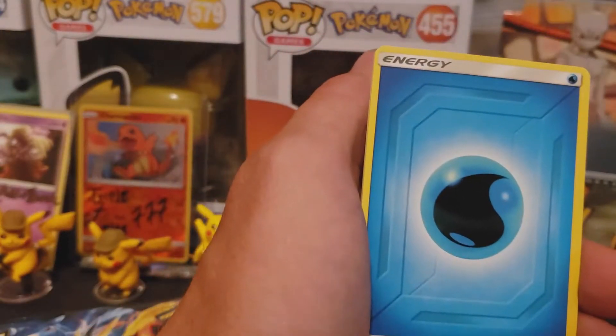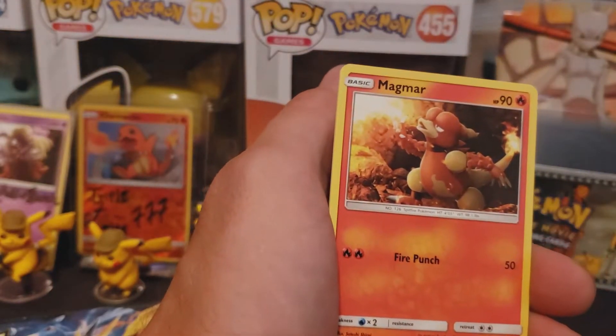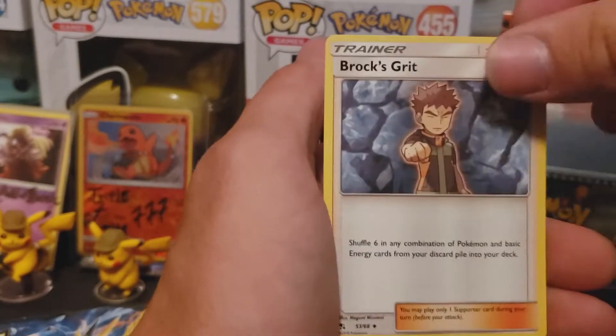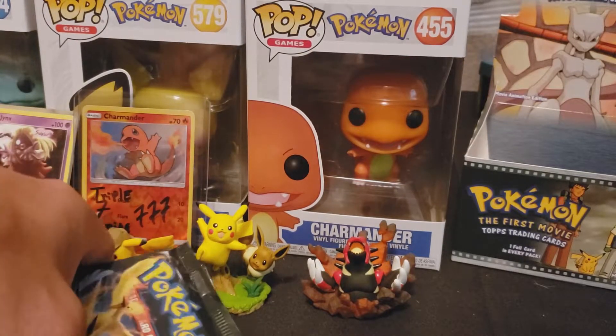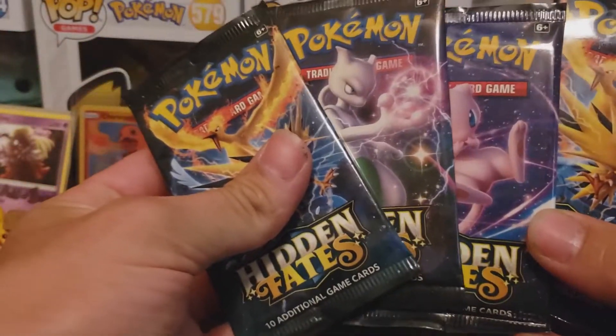Holo — one that I've got several of. Oh, that's a holo bleed too! Major holo bleed. That'd be one you want to get graded — that is a nice holo bleed. Look at those bird packs, let's go through those bird packs. I'll save the Mewtwo pack for last.